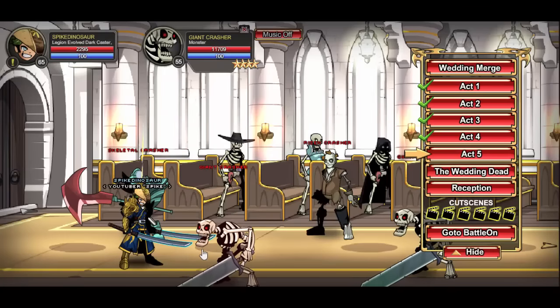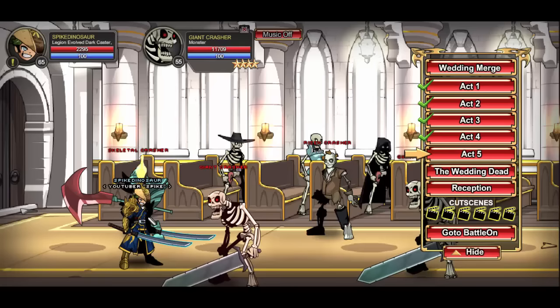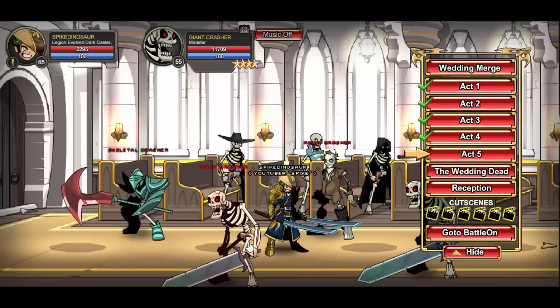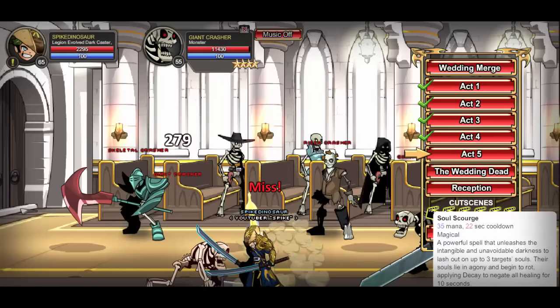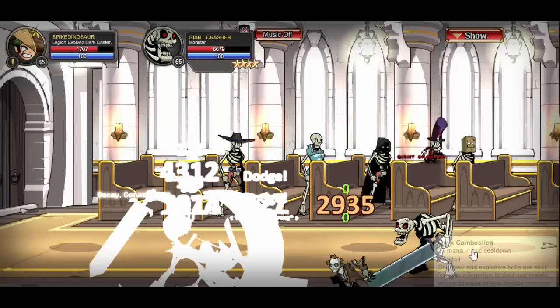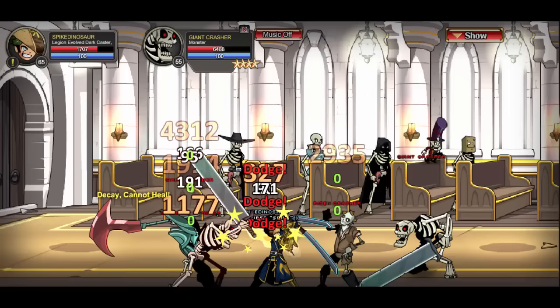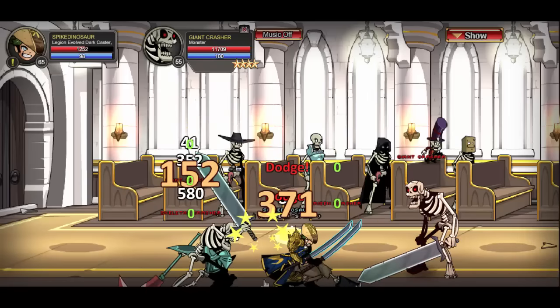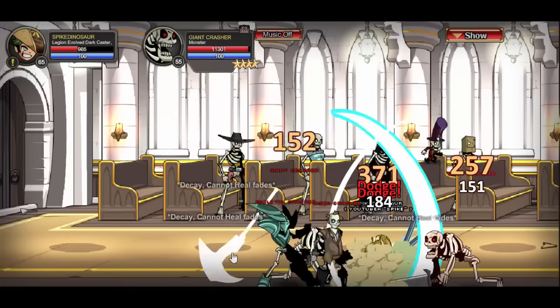Today I'm going to show you guys how to get the Dark Noble Garb — it's the Black Friday item. Join the Wedding of the Dead and kill the giant crashers there; these guys will drop it for you. It's pure black, basically a dark garb. It's an AC item, so you can store it. These items will go rare, so you might as well farm them now.